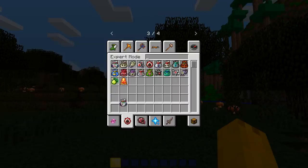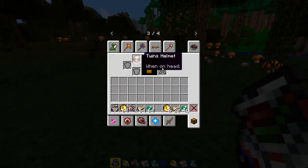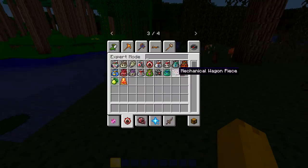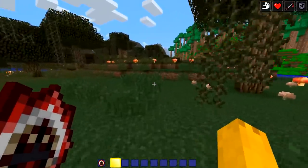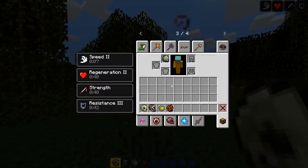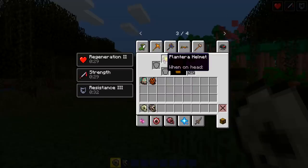These treasure bags actually work - wow, look at that! That's pretty cool. I got a twins helmet - not so cool looking but still cool. You get a worm scarf, shiny stone that gives regen, damage reduction, resistance, and a speed buff. Checking out the masks quickly - that does not look like the golem at all. The Plantera mask kind of looks like Plantera.